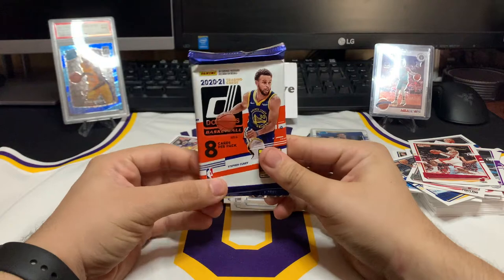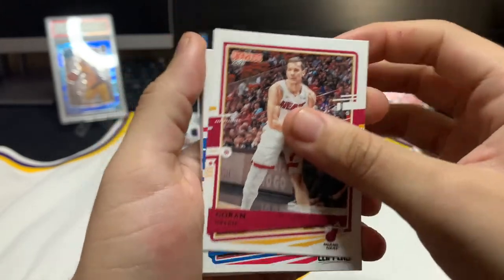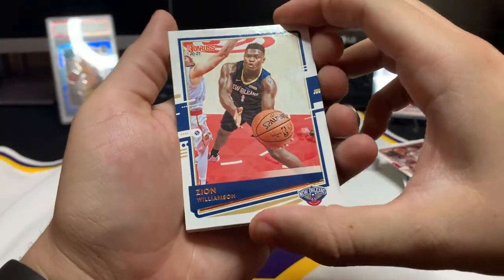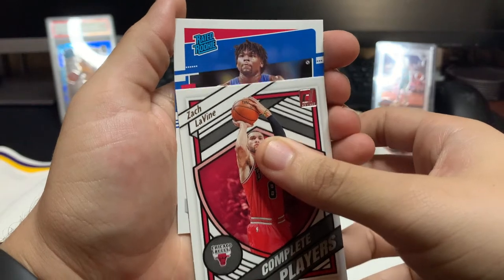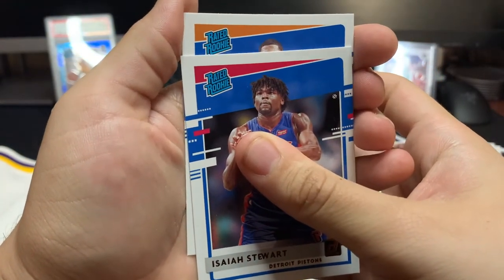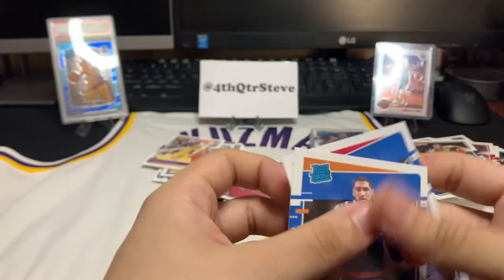One last pack — let us know in the comments who won this battle. Gordon Dragic, let's go! Lou Will. Jimmy Buckets! We got Zion — second year Donruss, I'll take it! TJ Warren, Zach LaVine Complete Players insert — he's been balling out recently. Our rookie cards: Isaiah Stewart — not bad, I like Isaiah Stewart. And our last rookie of the day — Obi Toppin! He's been injured but this guy is explosive. The Knicks are back in the big time!